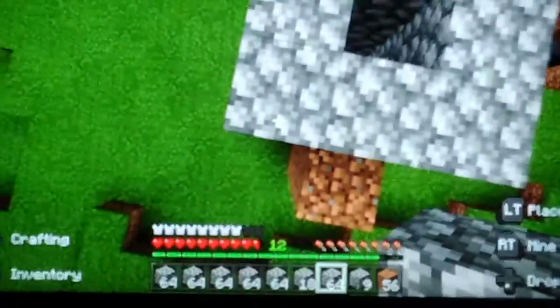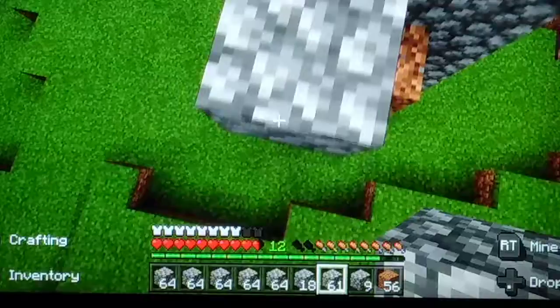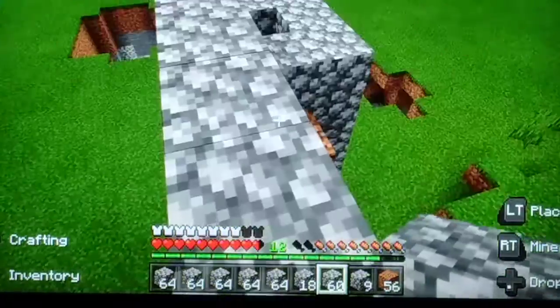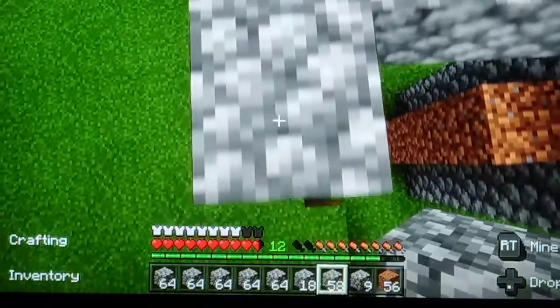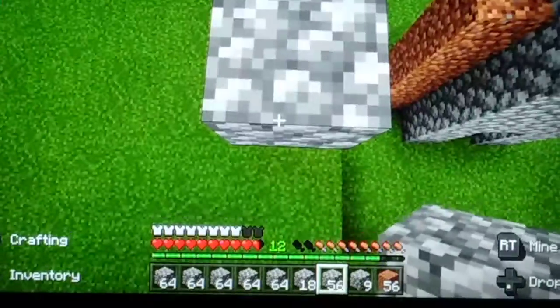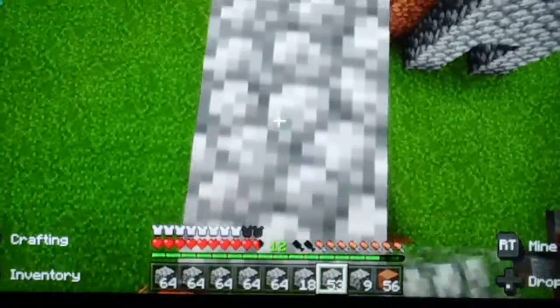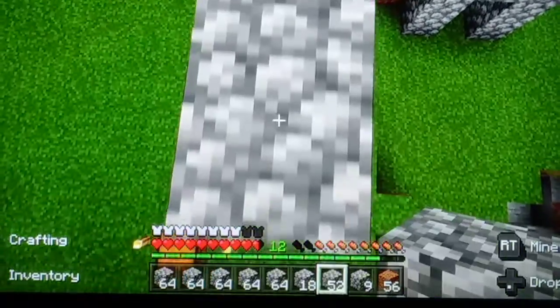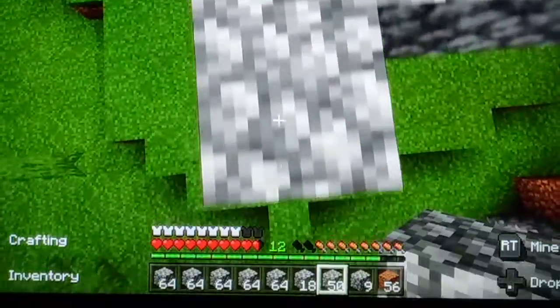I'm going to need to crouch so I don't fall. I'm going to come like this to make a little room for the monsters. Then I'm going to be standing on the outside and that's where I battle the monsters off, so I need a bit of room.